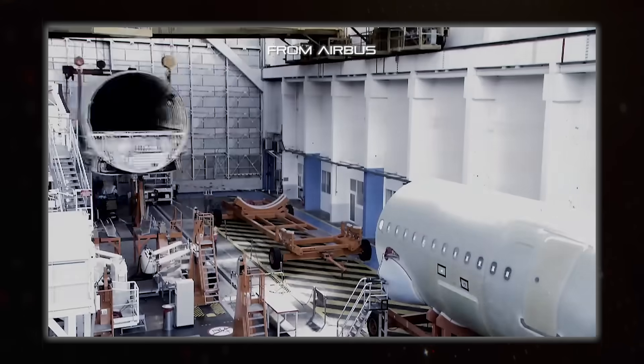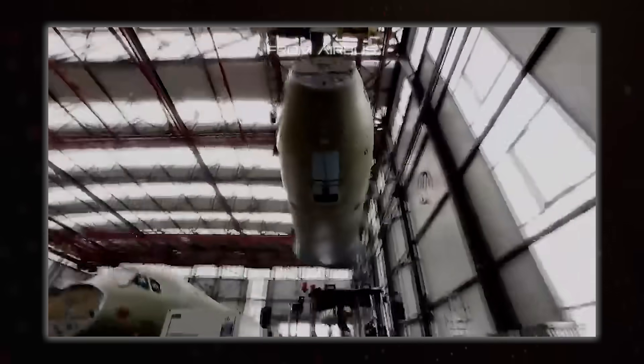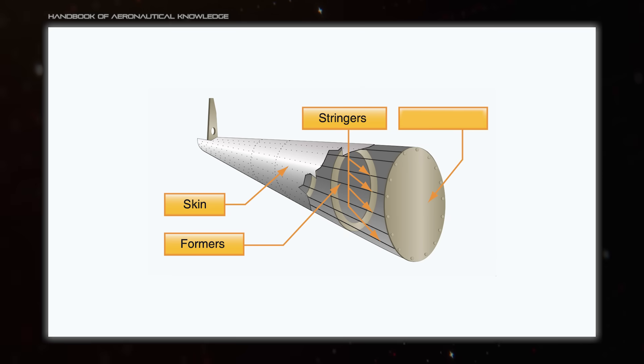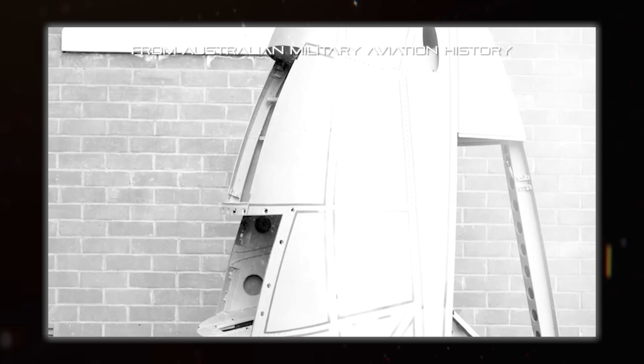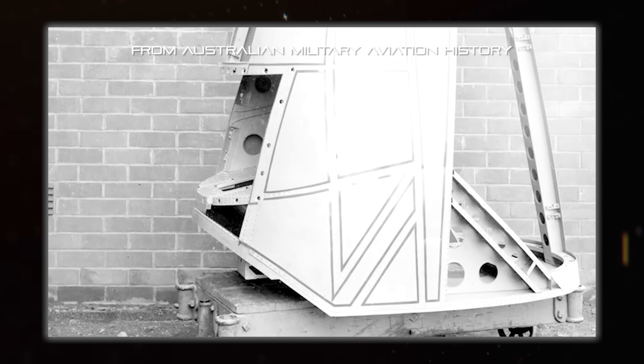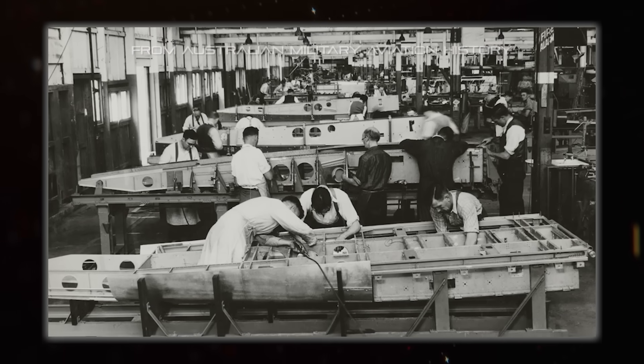The first part of this is something called formers, which are spaced down the length of the craft and define the shape of its hull. These are then connected together with stringers to make one piece, and the skin goes on the outside to add to the strength of the structure. An important thing to note here is that you very often see these formers and stringers being full of circular cutouts, which reduce weight without compromising structural strength.